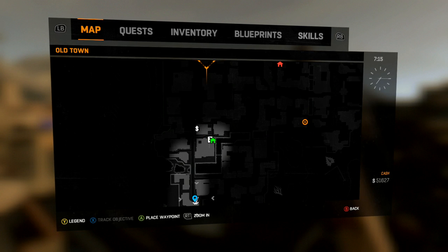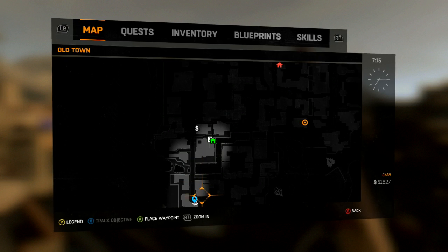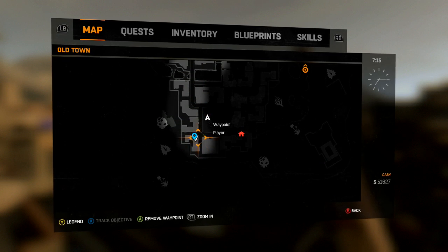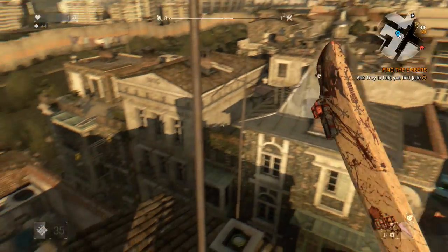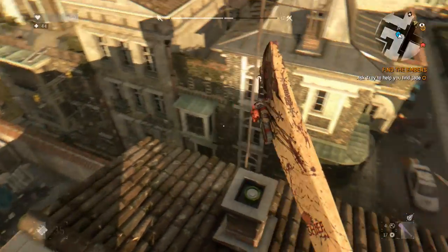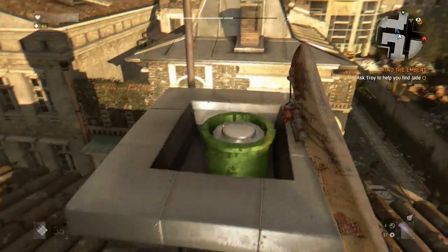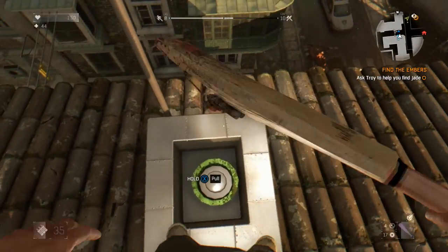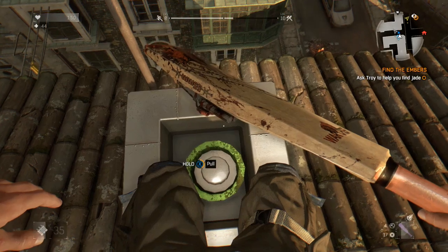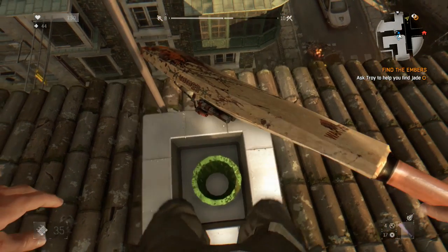I'll show you exactly where I am. As you enter Old Town, just head directly south. Or if you're looking at the general map, go to the southwest corner on top of the buildings — that's where I am right now. You will find a chimney, and if you look in that chimney you should see a green pipe that should look familiar from Super Mario.